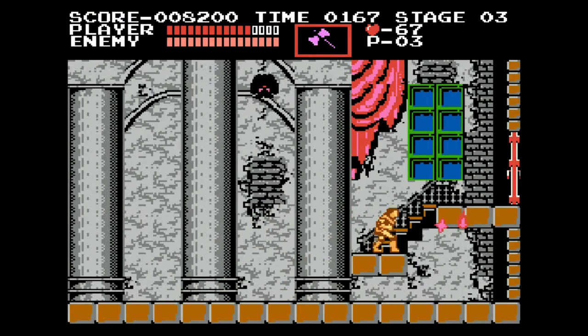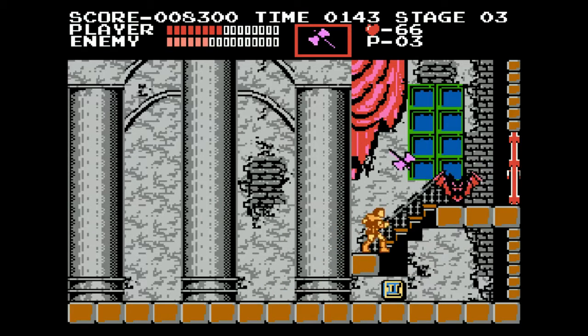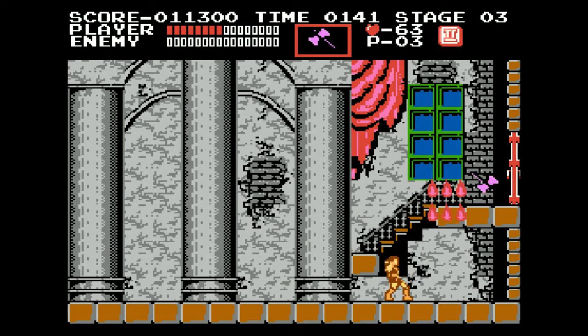I guess a giant vampire bat — pretty easy boss. Dang it, I'm trying to use the axe weapon. You hit up and B, and then it makes you go up the stairs — I'm not trying to go up the stairs. Hit the number two. I forgot what that number two stood for. But that's alright, because the bat got pwned pretty easily.